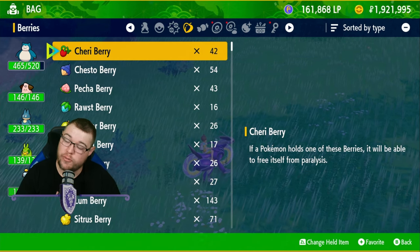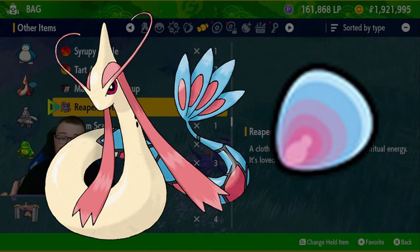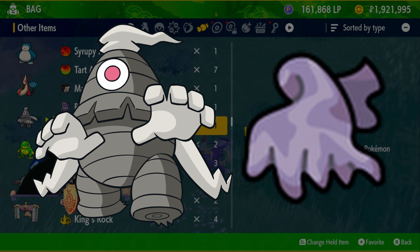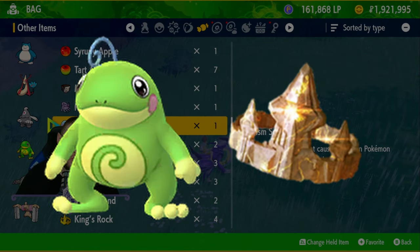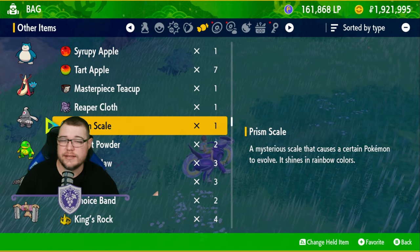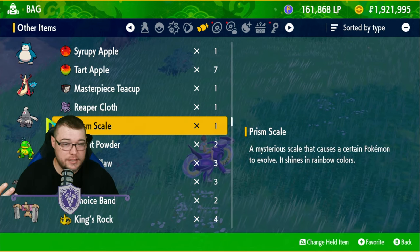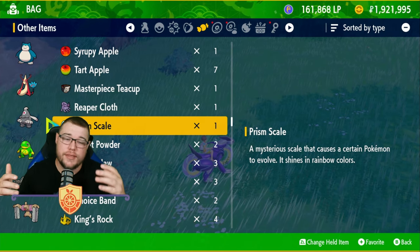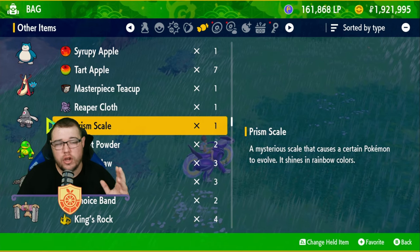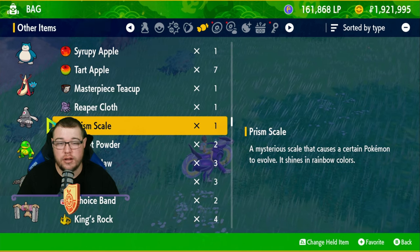For trade evolutions, we have Milotic — if you get a Feebas, give it the Prism Scale. Dustclops gets the Reaper Cloth, and Politoad needs the King's Rock. You'll need them to be holding the item and then trade them. You can also just trade these into the game. There is one static encounter with Milotic, and Feebas is going to be in a tunnel up on top of the mountain.